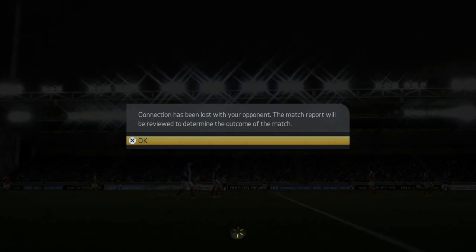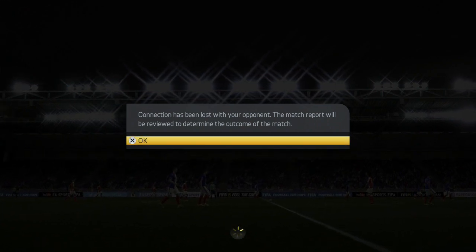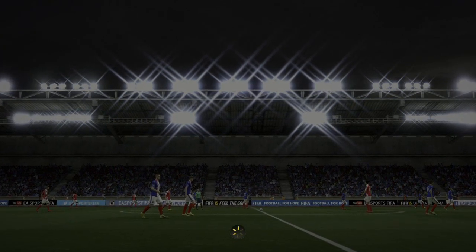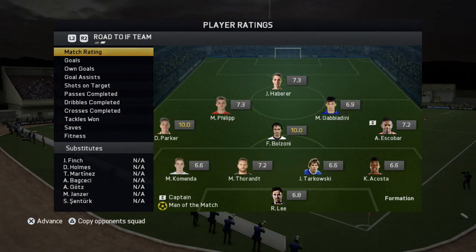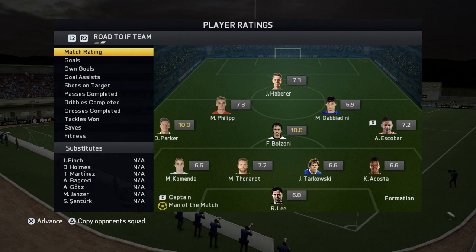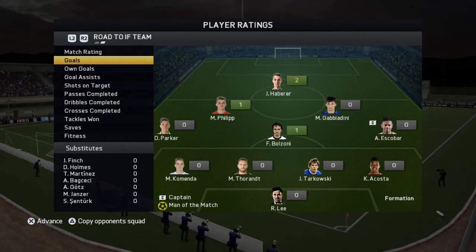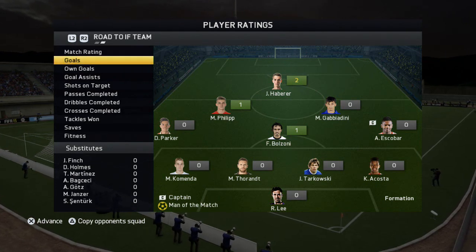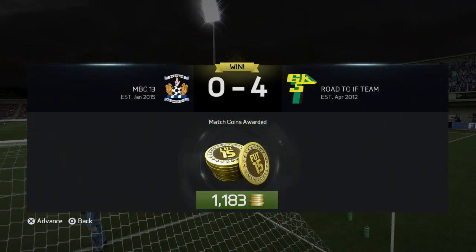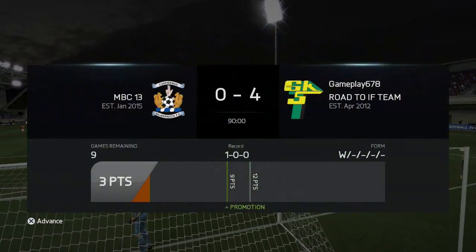He has rage quit as well. That is the first victory — the first game we've had in this series and it's already a rage quit. That is incredible. Bolzoni picks up man of the match with a perfect 10 rating, and Parker also had a 10 rating. The goals came from Harbour, Philipp, and Bolzoni. It's a very nice team — I do like the flow of it. We get 1,200 coins from that match, which will do me just fine.